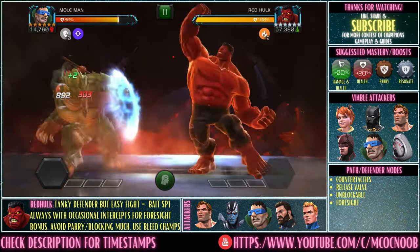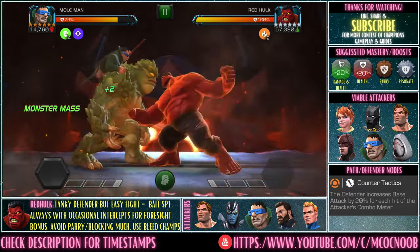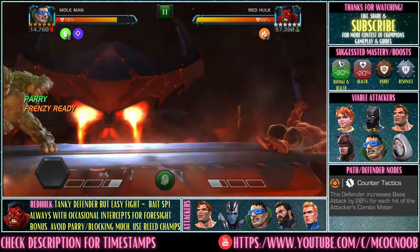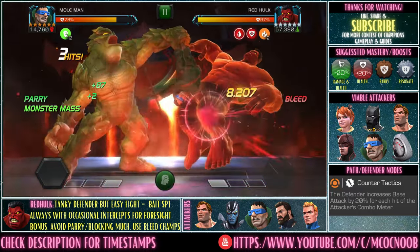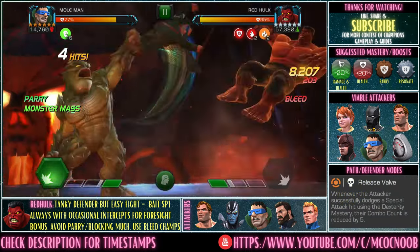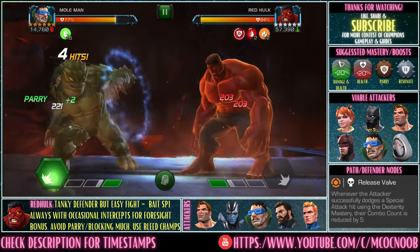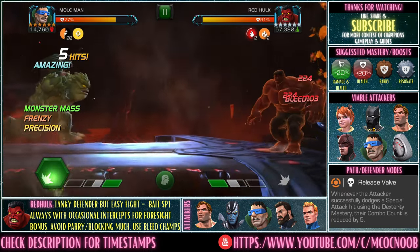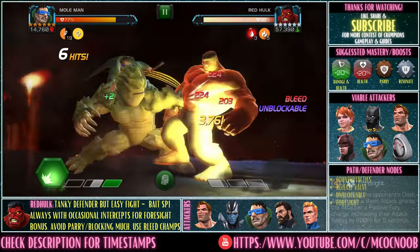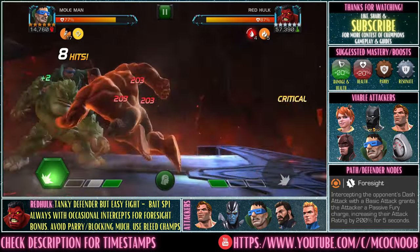The last defender on the path is Red Hulk, who is very easy to deal with. Just don't block him when he has a bunch of heat charges because he will deal a lot of heat damage on block — so be careful about that. You can bring any skill champion, preferably a bleeder to kill him faster. Ghost works here, as does Quake. Hyperion or any power gainer like Sorcerer Supreme or Symbiote Supreme will also work. Take care of class advantage — don't bring in Sorcerer Supreme if you don't have to.